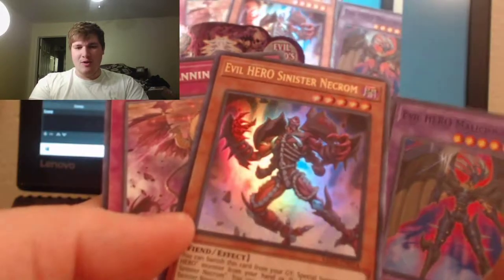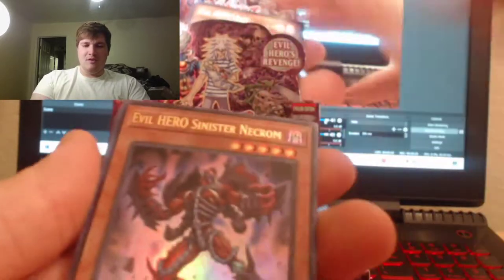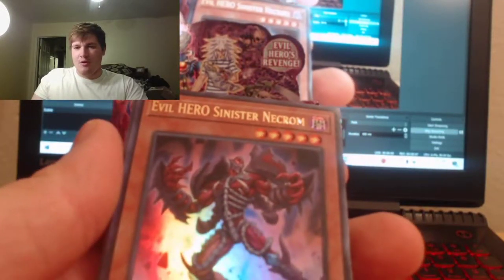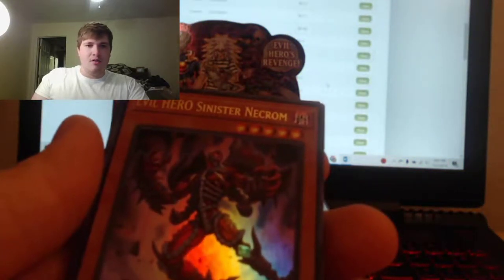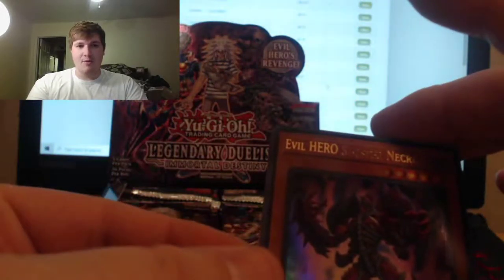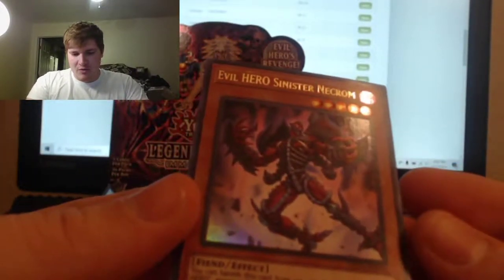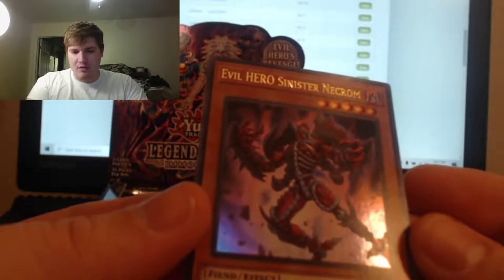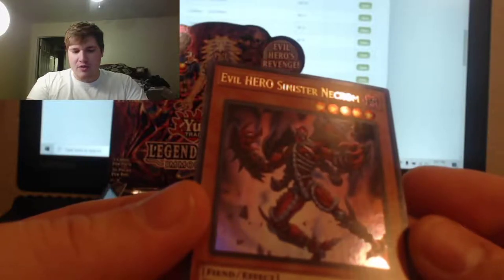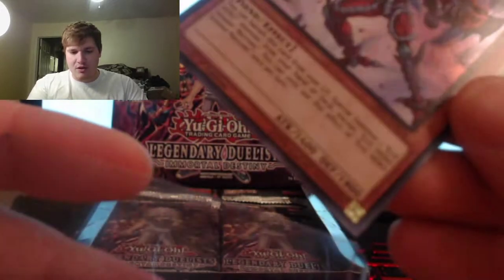Two Evil Heroes back to back — Sinister Necron! Yo, that's sweet. Evil Hero Sinister Necron — what is this guy all about? It is an ultra rare! Damn, we got an ultra in our fifth pack. You can banish this card from your graveyard to special summon one Evil Hero monster from your hand or deck, except Evil Hero Sinister Necron. You can only use this effect once per turn.